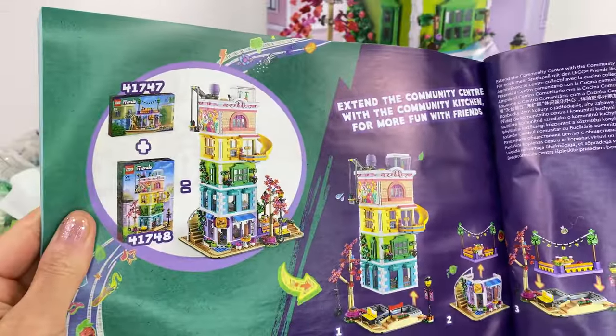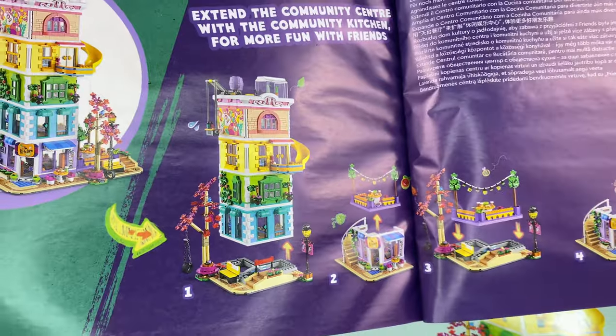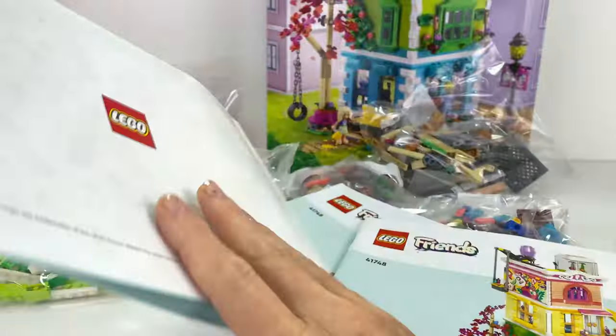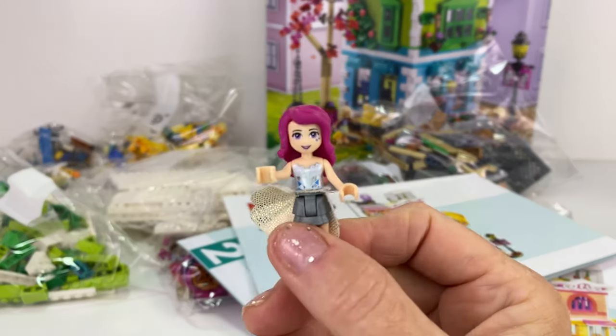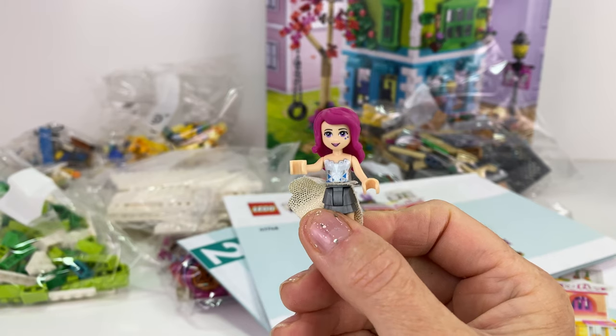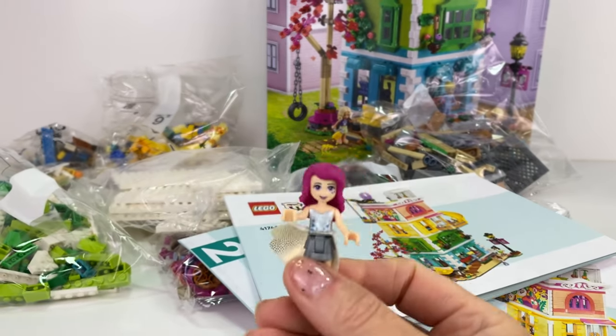There's the list of all the parts and it tells you a little bit about the community center and how you can pull it all apart and do different things with it. I cannot wait to build this set — it's been sitting in the box since June so I'm super excited. Alrighty, let's build.